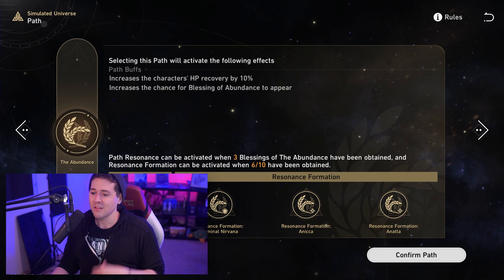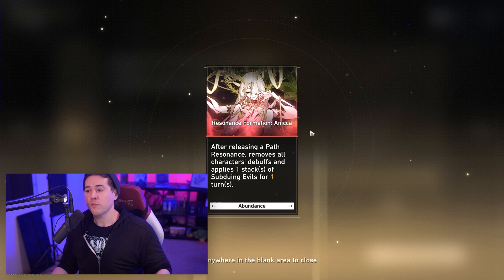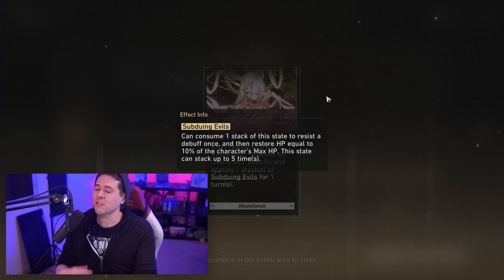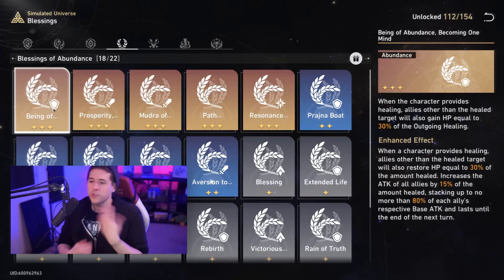On top of that, you can get Resonance Formations. One of the big ones for World 5 allows this path to remove debuffs from everyone in your party and then gives you 'Subduing Evil' as a buff, which consumes one stack to restore HP equal to 10% of your max HP and also resists the next debuff you receive. When fighting enemies with tons of debuffs — freeze, shock, possession — this will heal you, remove a debuff, and prevent another one.